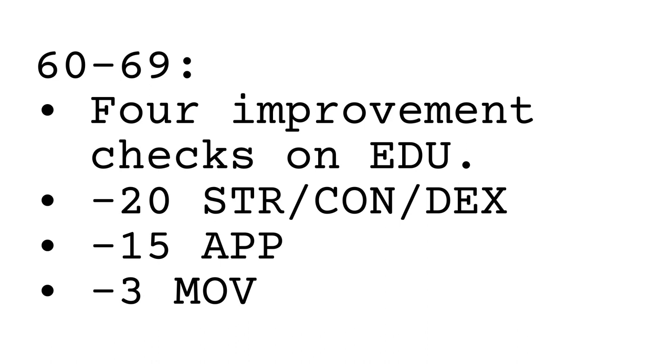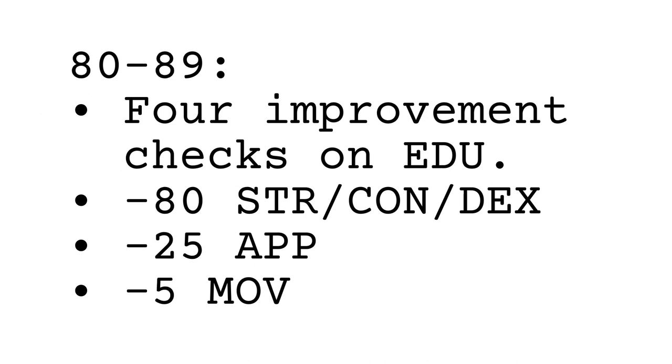Age 60 to 69: make 4 improvement checks to Education, deduct 20 points between Strength, Constitution, and Dexterity, deduct 15 from Appearance, deduct 3 from Movement. Ages 70 to 79: make 4 improvement checks on Education, deduct 40 points between Strength, Constitution, and Dexterity, deduct 20 from Appearance, and deduct 3 from Movement. Ages 80 to 89: make 4 improvement checks on Education, deduct 80 points between Strength, Constitution, and Dexterity, deduct 25 from Appearance, and deduct 5 from Movement.